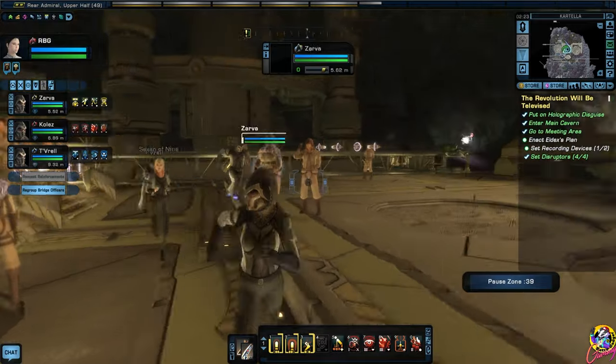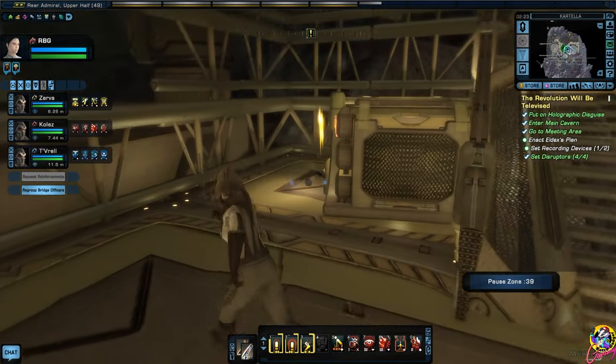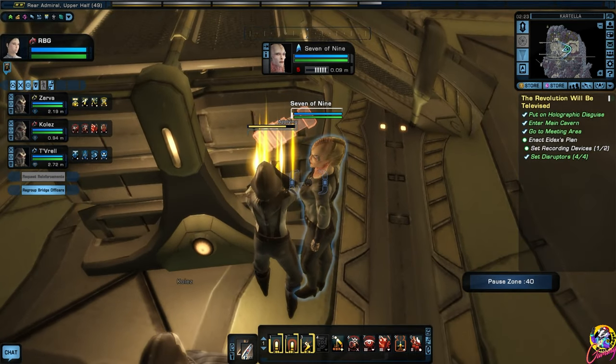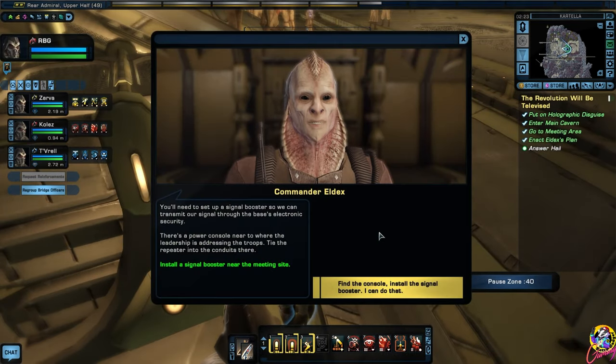Not sure what's going on here - a little meeting. I think they're going to notice that recording device. You'll need to set up a signal booster so we can transmit our signal through the base's electronic security. There's a power console near where the leadership is addressing the troops - tie the repeater into the conduits there. Find the console, install the signal booster.